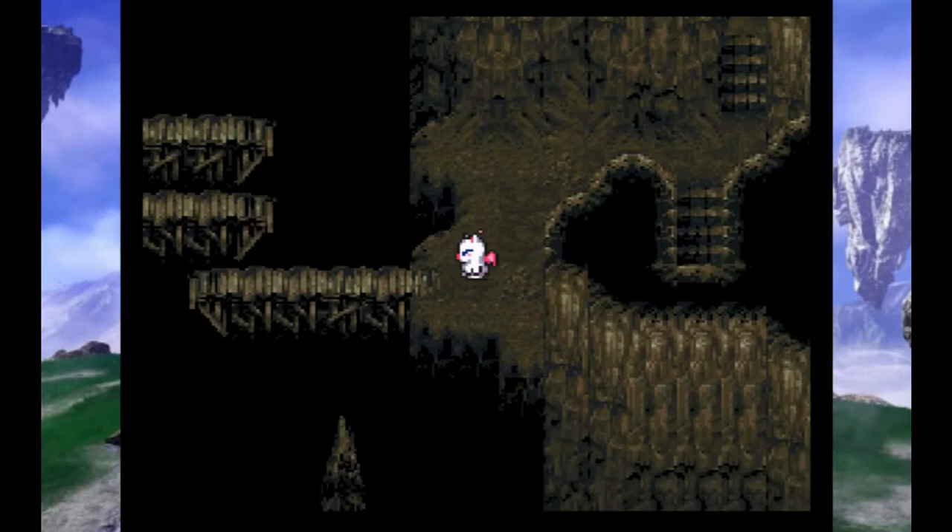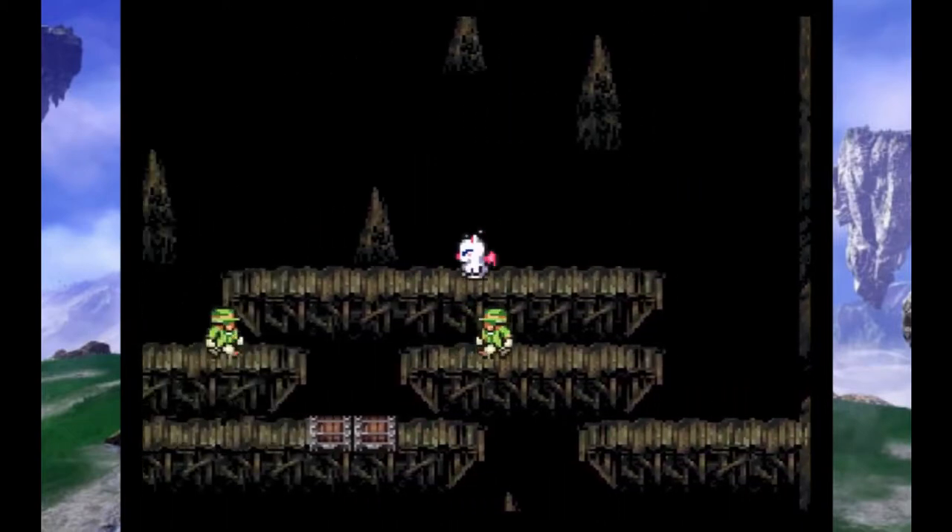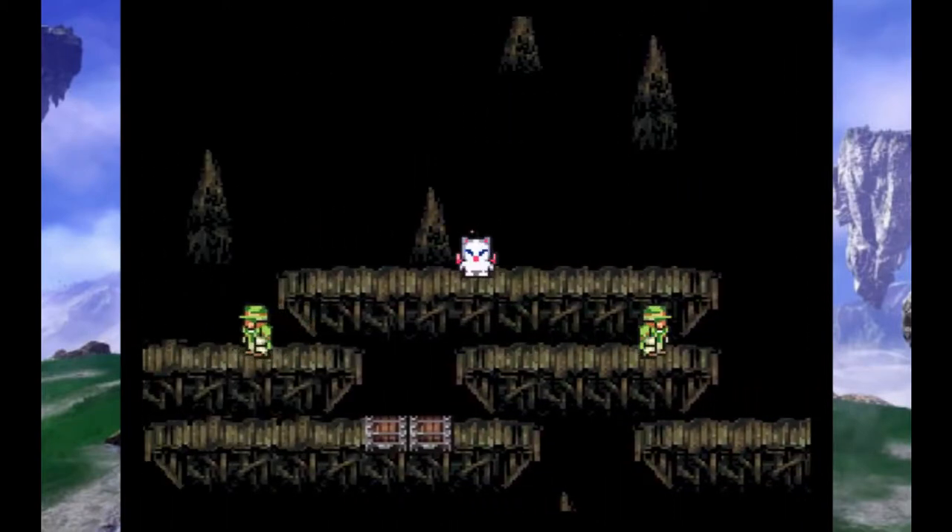Here we are in Gogo's Lair. Who are these little hat guys anyway? Well, they want to push you off these bridges and they do a good job of it. So we're going to go ahead and try to avoid them.